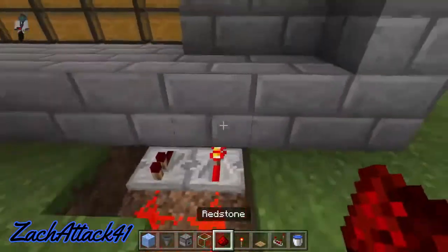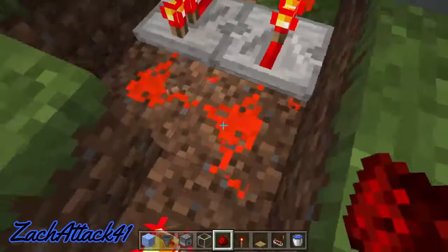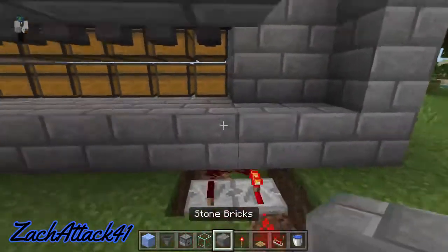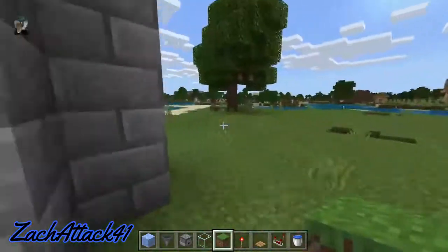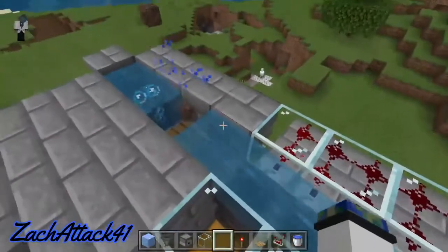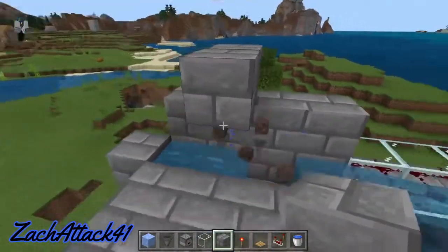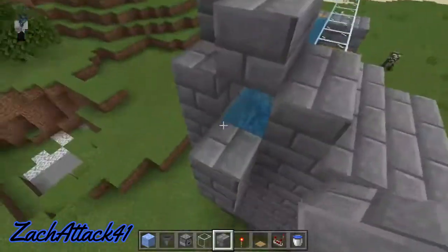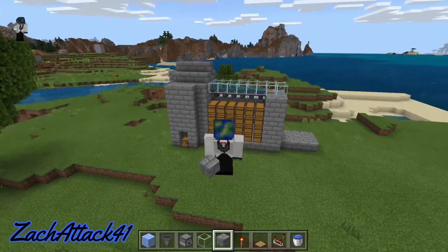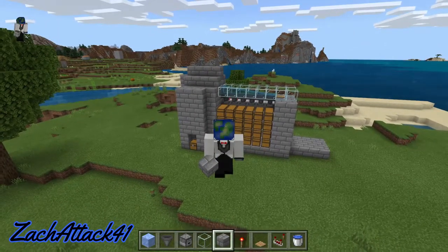Let's remake this redstone clock. Now we can cover this back up and let's see if this soul sand gets sorted. As you guys can see, it's getting picked up by this hopper. You might also want to place some extra blocks here to make sure that the soul sand does not get popped out of the top. Thank you guys for watching this easy 1.16 item sorter. If you enjoyed the video, don't forget to hit the like button, subscribe, comment, and share this with your friends and family. More videos will be coming in the near future. Bye.